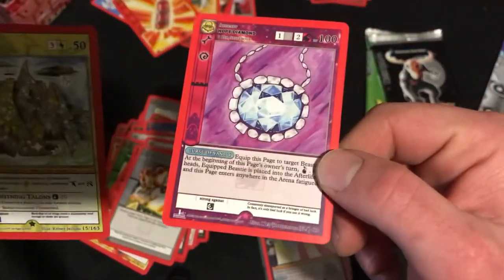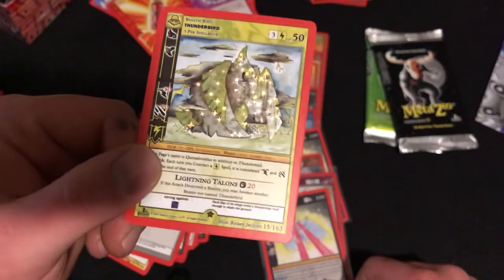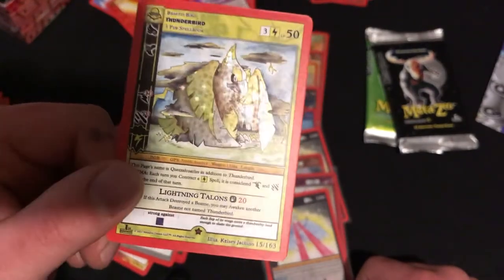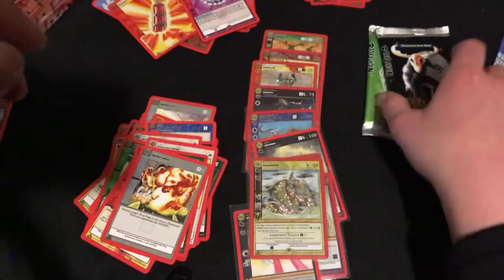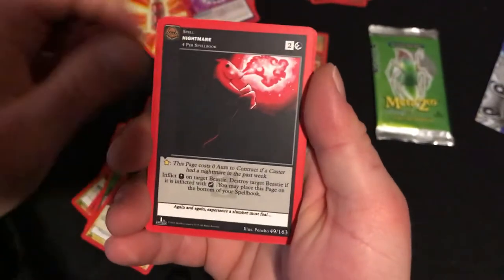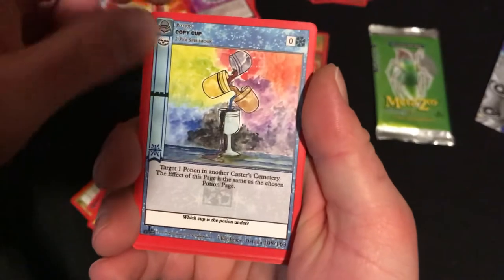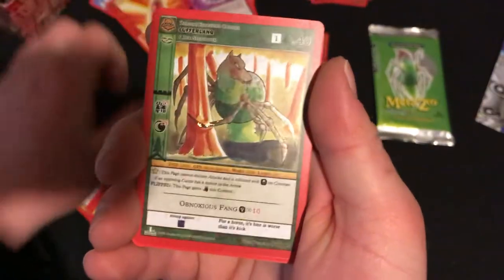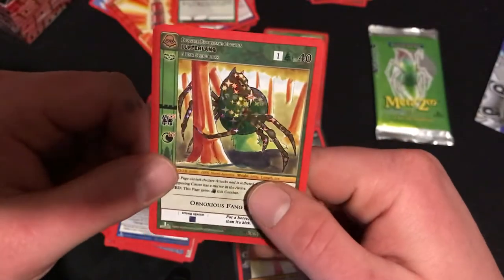Not bad. Oh, and a Hope Diamond — Hope Diamond's pretty slick looking — and the Reverse Thunderbird. Sweet looking card. Another gold Rare, another gold Reverse, which is nice. A Wendigo pack. Let's see if we can get a full holo Wendigo or Mothy. Dark Lightning Orb, Nightmare, Bullet, Vanish, Coffee Cup, Torrental River, and a Reverse Luffer Fang and some Twin Meteors. Always a good looking card.